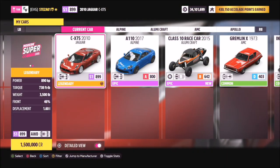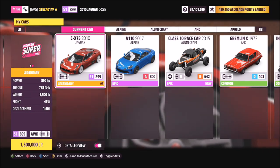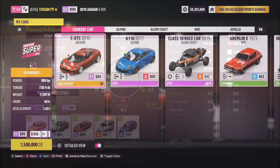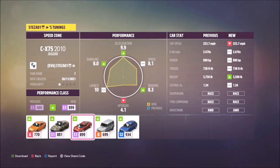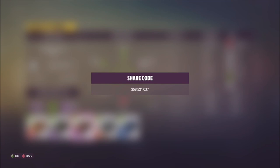The first car I'm using is a 2010 Jaguar CX75, which I'm sure some of you guys have. The reason I'm doing two cars is because some of you may not have this car. I've created a tune for this one, it's called 'speed zone', and the share code is 258521037.